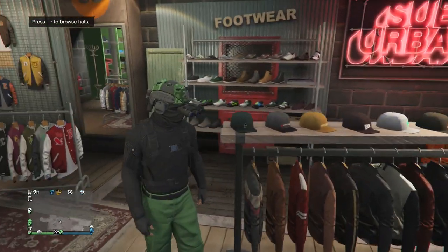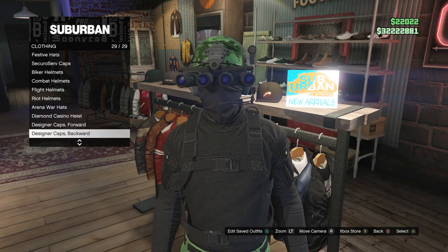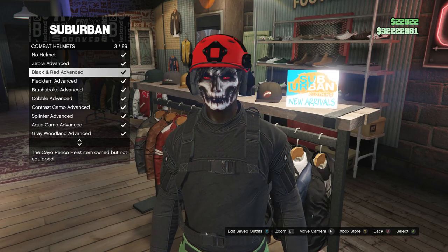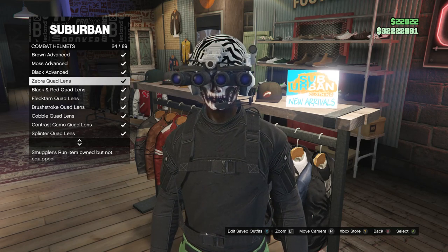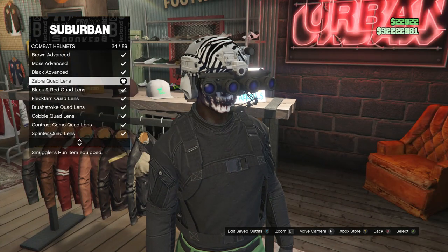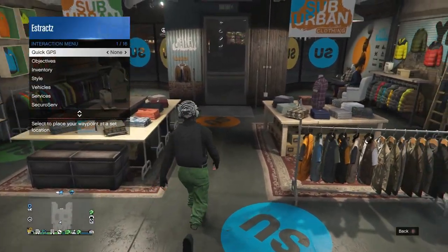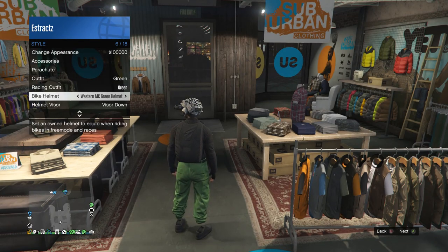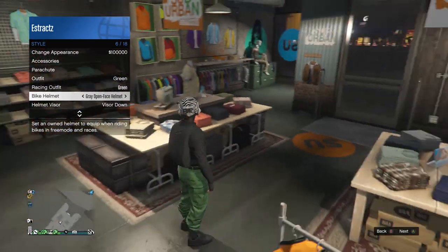Now for the combat helmet — to get the green combat helmet, you will want to walk over here to the hats. Scroll down to combat helmets, which will be right here on slot 23. After you click on combat helmets, you're going to be looking for the zebra quad lens, which will be right here on slot 24. Equip the zebra quad lens. After you do that, back out of the hats. We're going to turn it into the green quad lens instead of the zebra quad lens.